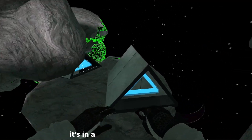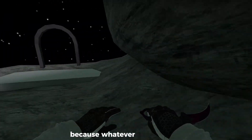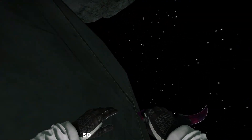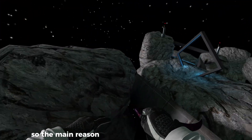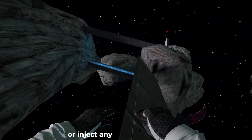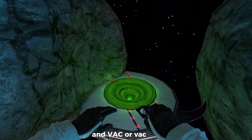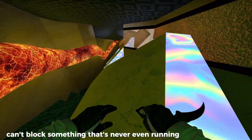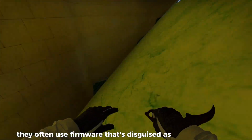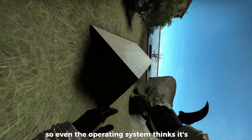It's in a completely different PC, so the anti-cheat can't possibly detect it because you're only reading data, you're not injecting anything. The main reason DMA cheats are so hard to detect is that they don't touch your game files or inject any code into the game — they just read your memory like a book. VAC or VAC Live can't block something that's never even running on the gaming PC. On top of that, they often use firmware that's disguised as normal hardware, like a network card or a storage controller, so even the operating system thinks it's legit.